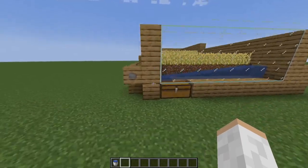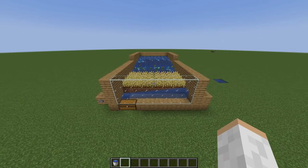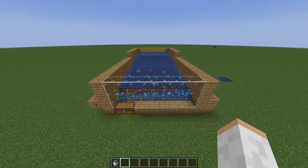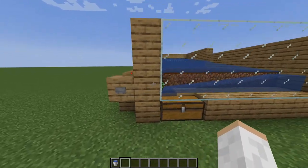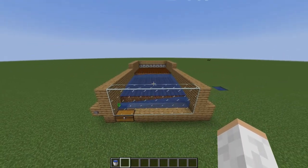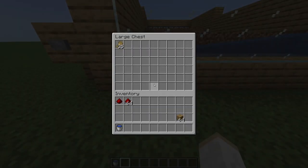We're ready to test the farm, so let's go ahead and click the button. As you can see it's going to auto crop all these seeds and wheat for you. Once it's done cropping we click the button again. The water will turn off and once we go down in this chest we can see we are starting to collect all the wheat and seeds.